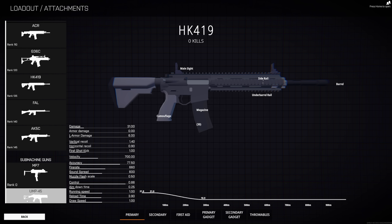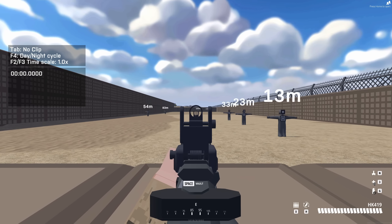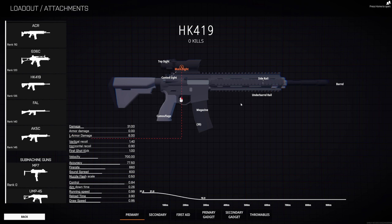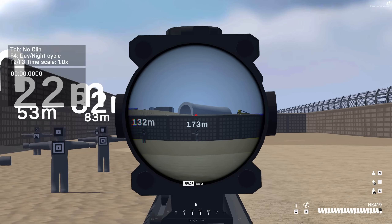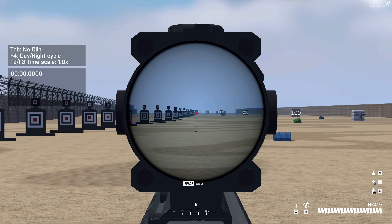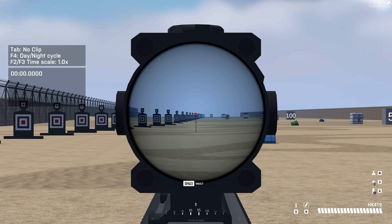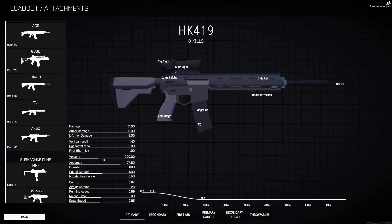Next we have velocity, which is how fast a bullet will actually travel. One way to display velocity is actually with a moving target. We can see a little bit better with a longer range scope — the bullet is actually moving pretty quick towards the target, and we only have to lead him by a tiny amount. You can also see this by just shooting down the range at the long range targets, seeing how long the bullet takes to travel. Essentially velocity is just the speed of how fast the bullet will be going.